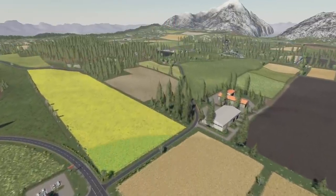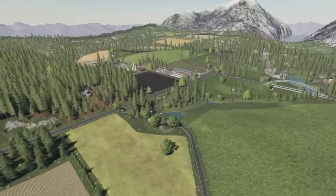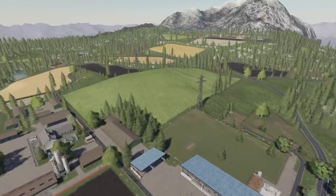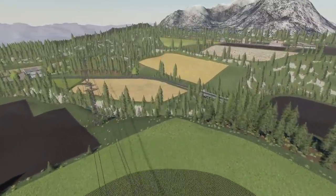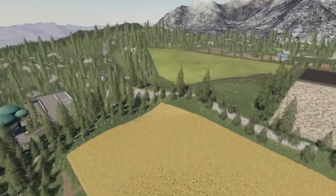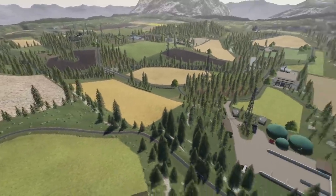First up today, new mods for all platforms: we have Fictoburg. This has all of Farming Simulator 19's functions included and is a map that was here in Farming Simulator 17. It was one of my favorite maps and I did a short series on this. It also has mergeable fields, forestry, traffic and pedestrians, mobile train, cows, pigs, sheep and chickens, new buildings, meadows, purchasable fields, naturally filled missions, and a European style map overall — but it is fictional. You've also got 91 hectares of arable land, 53 fields, 17 meadows, and it is seasons ready.